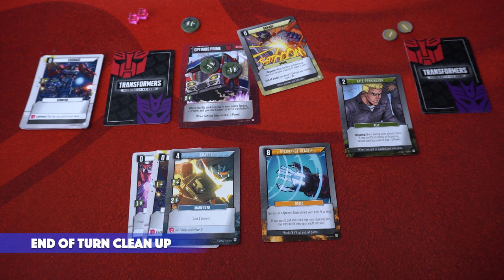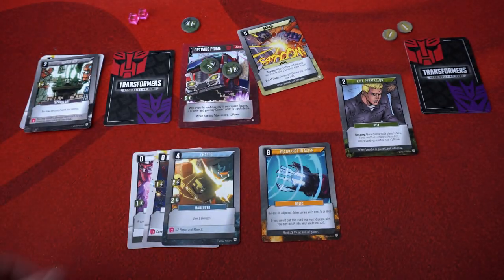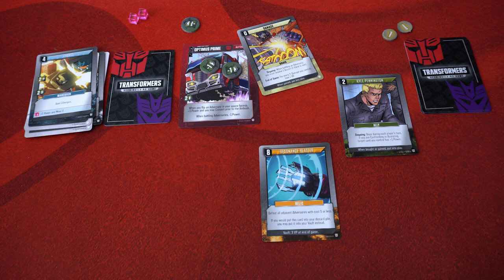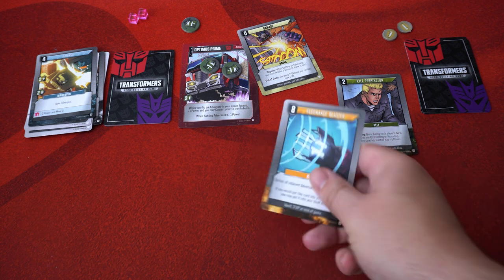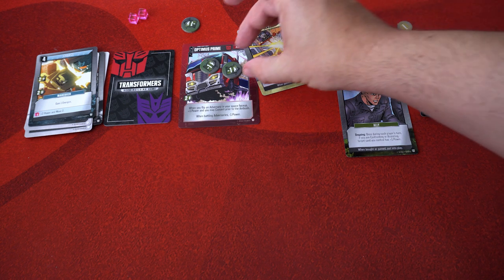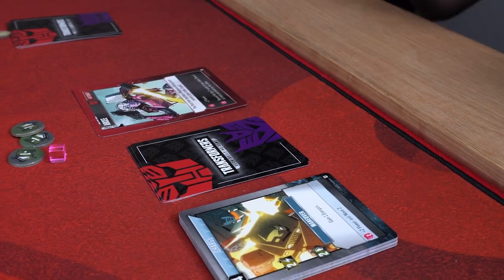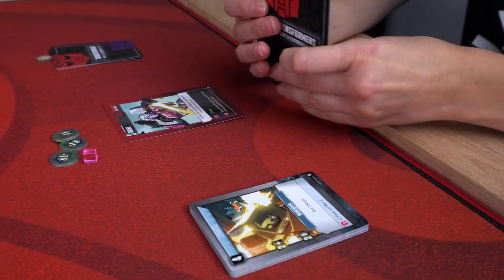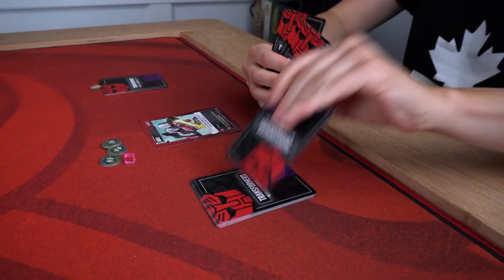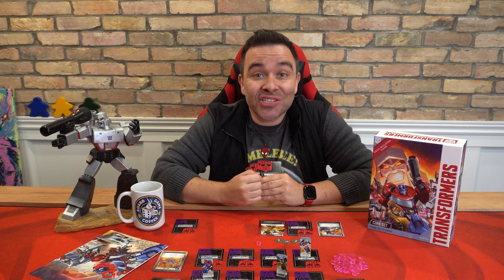Once the matrix is refilled, discard all the cards remaining in your hand and all cards you've played this turn, except for any cards with the ongoing keyword, allies, and damage cards — these stay in play until another card tells you to remove them. Instead of discarding your relics, you have the option of placing them in your vault. Next, remove any minus-one or plus-one tokens from your cards. Lastly, draw from the top of your deck until you have five cards in hand. If your deck runs out before you refill your hand to five, draw as many as you can, shuffle your discard pile, place it face down as your new draw deck, and continue drawing until you have five cards. Once that's done, play passes to the next player in clockwise order.